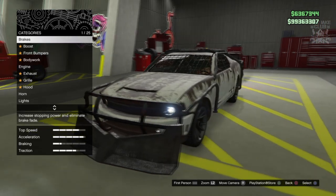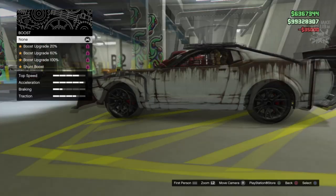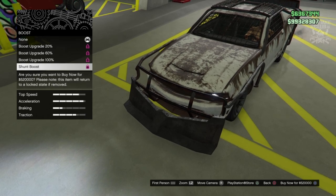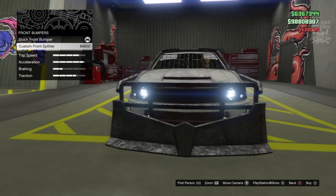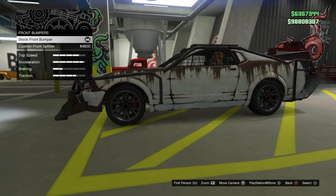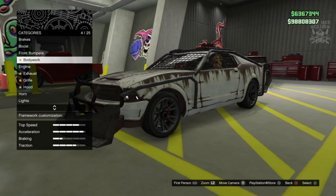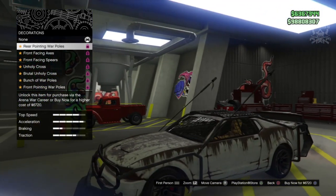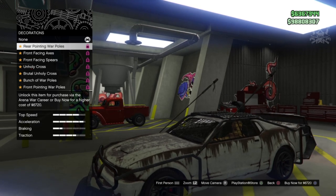We're halfway there - hopefully we can get a mounted minigun on the hood of the car. We'll start with the brakes - race brakes to start. We've got the boost, obviously we're going to be purchasing the shunt boost. Front bumpers - we've got a custom front bumper but it's just changing the split at the front, I don't think we need it so we're going to skip past that.